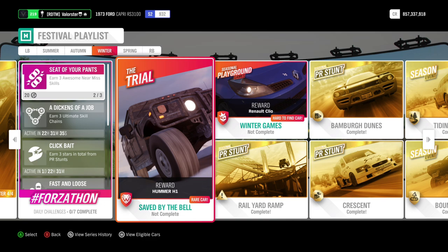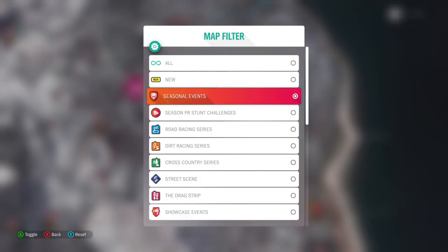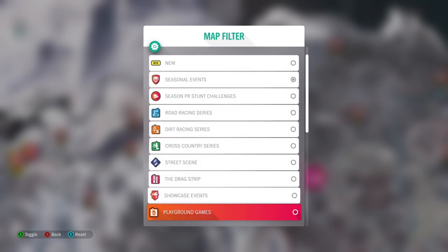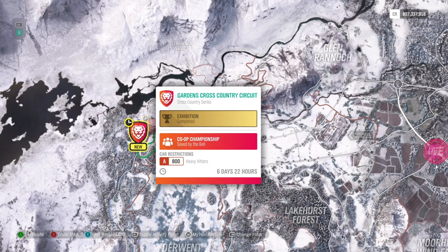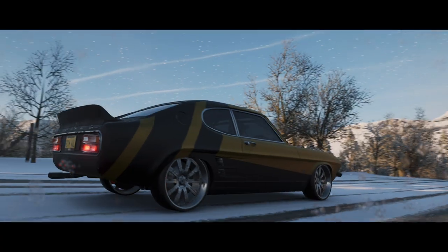Let's have a look at the trial. I didn't do it yet — I will do that later on this evening on my Twitch stream, also for Playgrounds. Let's look at what we need for the trial. I'll turn off the event filters. We need heavy hitters, so I'll go there because there's no filter for that in the garage.